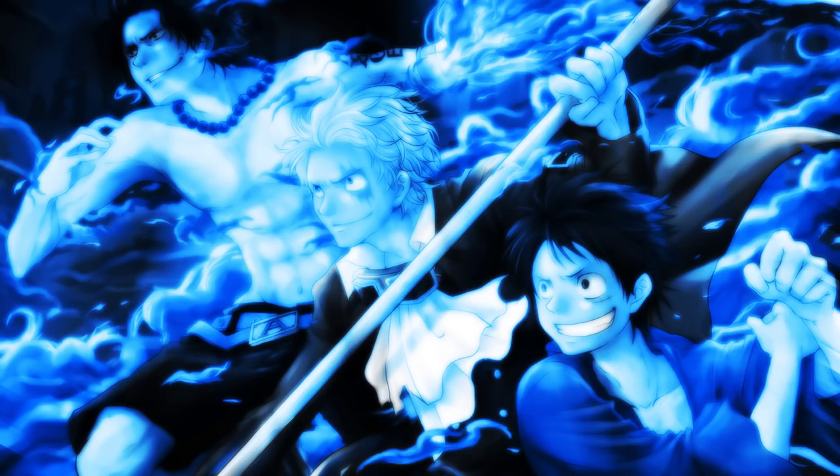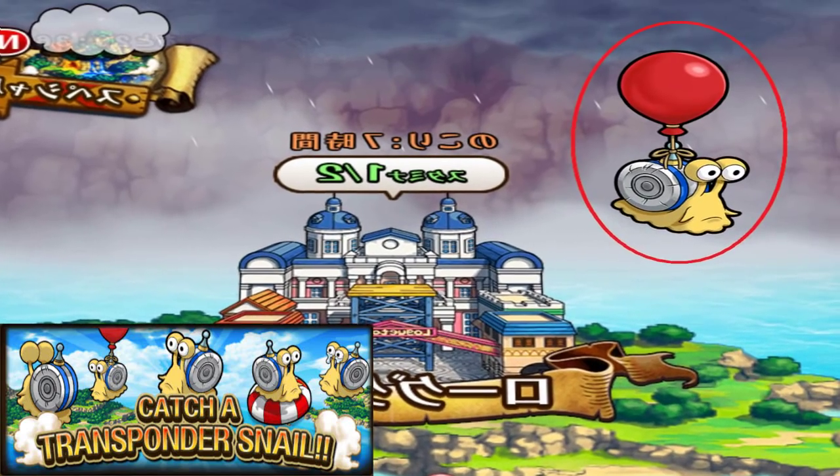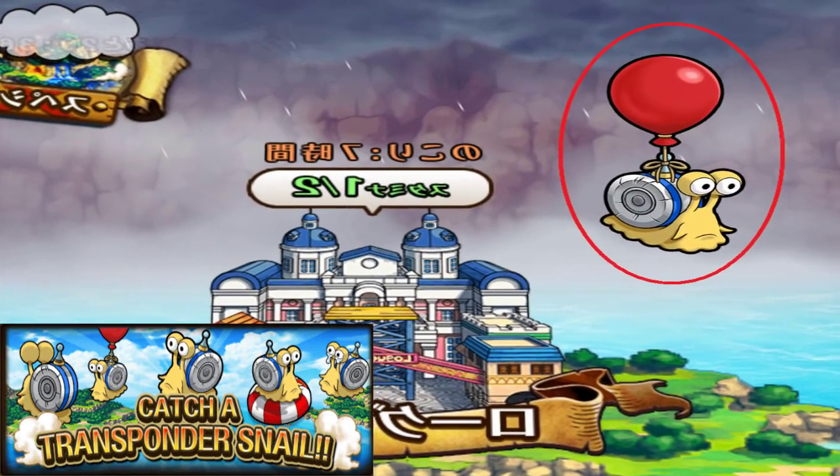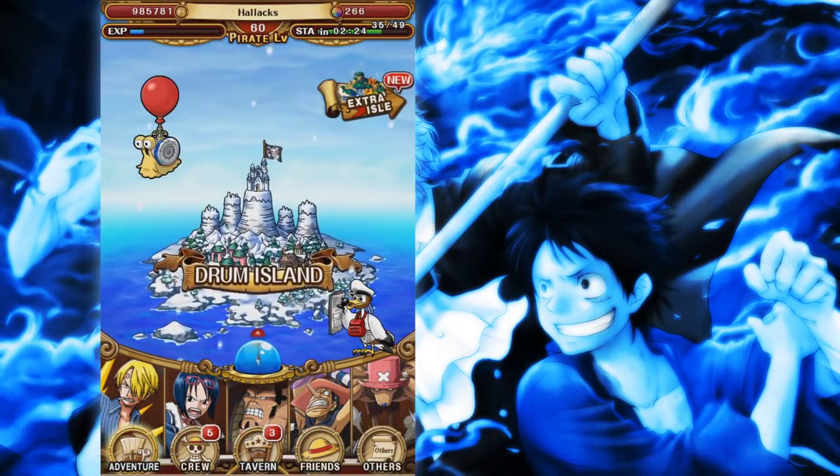So the first thing I want to talk about is transponder snails. You can get five each day and they reset every day at 4am. The reason why you're going to want transponder snails is because they pretty much give you free gifts — five free gifts every day.